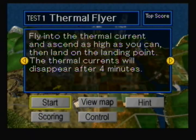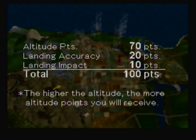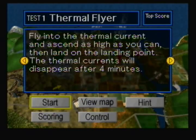First, we have Thermal Flyer — this is probably the longest mission in the entire game, just from how much you have to do in it. Fly into the thermal current and ascend as high as you can, then land on the landing point. The thermal currents will disappear after four minutes. Basically you have to ascend as high as you can go. This is a very, very time-consuming mission.